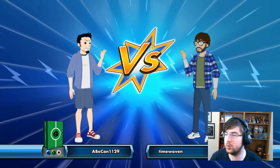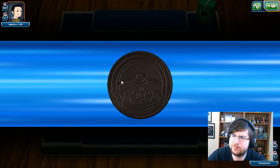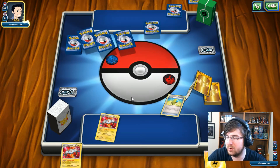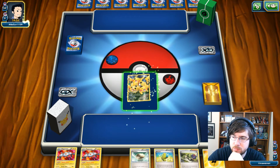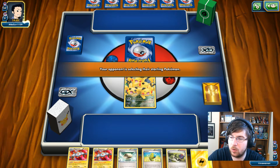Match number one is against Ebikan 1-1-2-9. It looks like they might be playing Alolan Ninetales considering the coin. It's got grass in it as well, so we'll see. We're going to start with the Pikachu. Unfortunately, the Pikachu is not in the back, so there's not much I can do. This is not really my best opening hand.